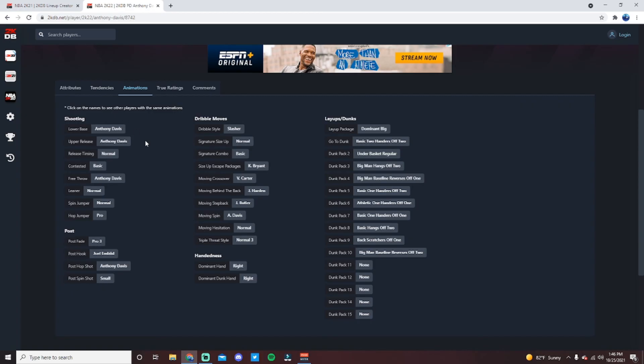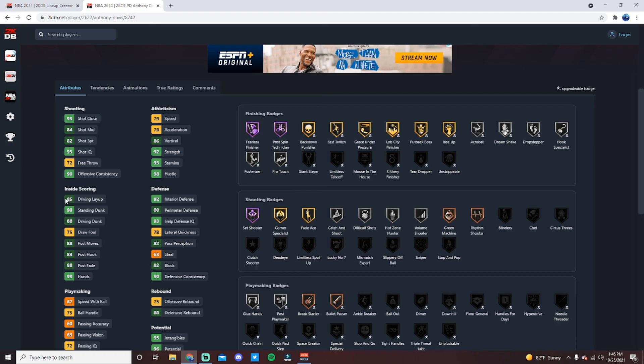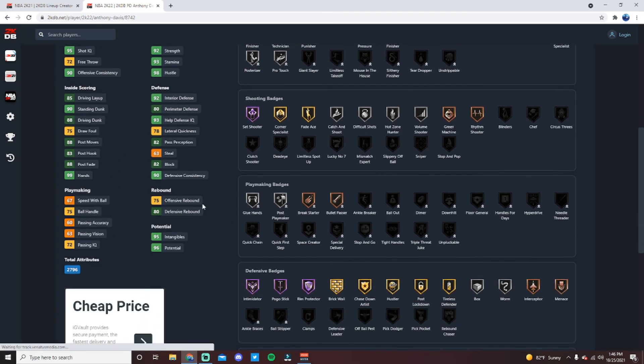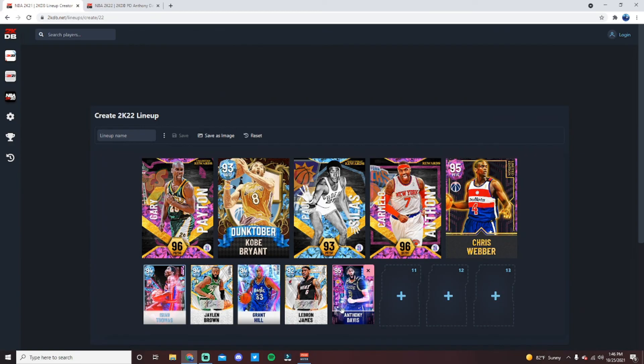He does come with Silver Catch and Shoot, Gold Corner Specialist, Bronze Green Machine, and Silver Hot Zone Hunter, plus a phenomenal jump shot that helps a lot with greening. He gets every playmaking badge — Glue Hands, Break Starter, Bullet Passer, Post Playmaker to gold, as well as Bailout, Quick First Step, and Dimer. Good athleticism with 79 speed and acceleration, 88 driving dunk, 90 standing dunk, and he's one of the best if not the best perimeter defensive centers in the game. Not quite as good as Chris Webber but definitely good enough to be on this team.